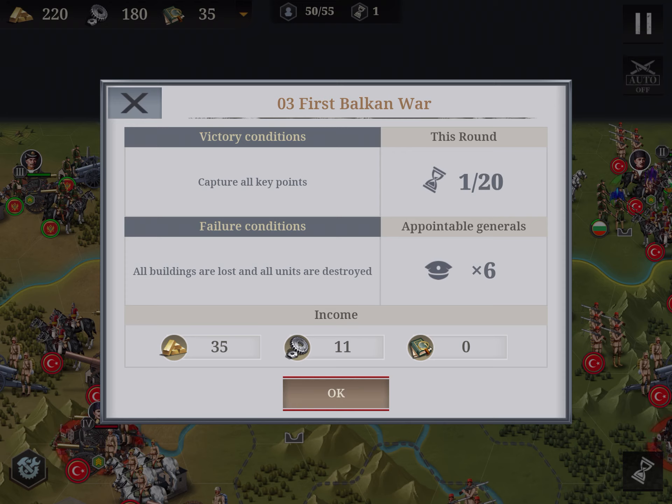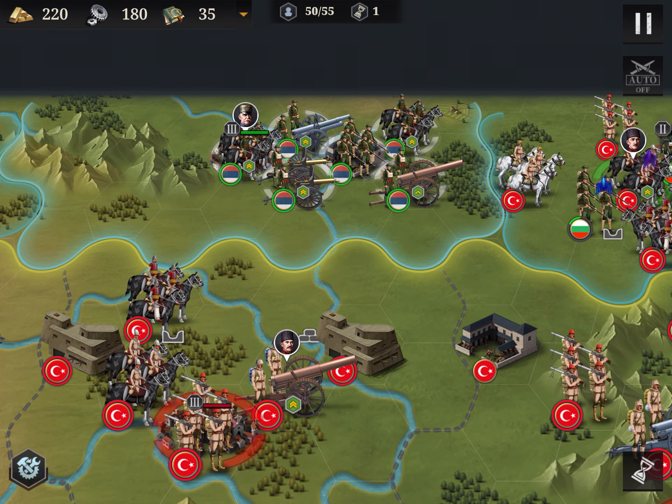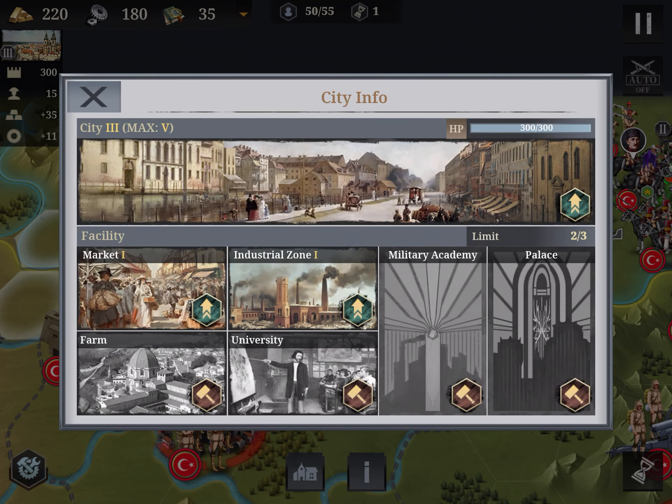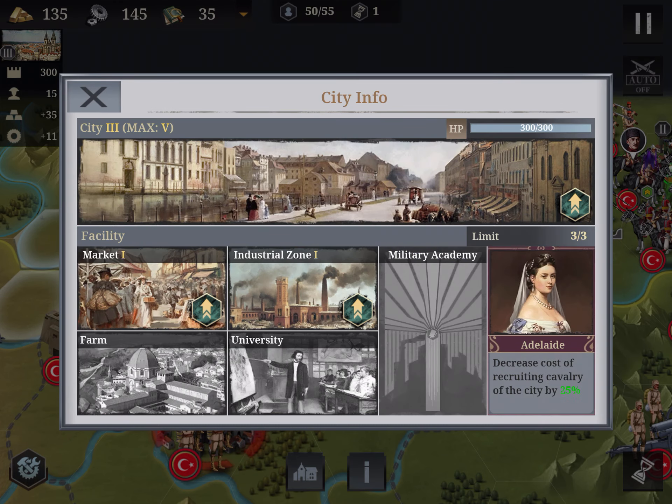We have 20 turns and we don't have a lot of resources at the beginning, so I invest in a palace and cavalry.